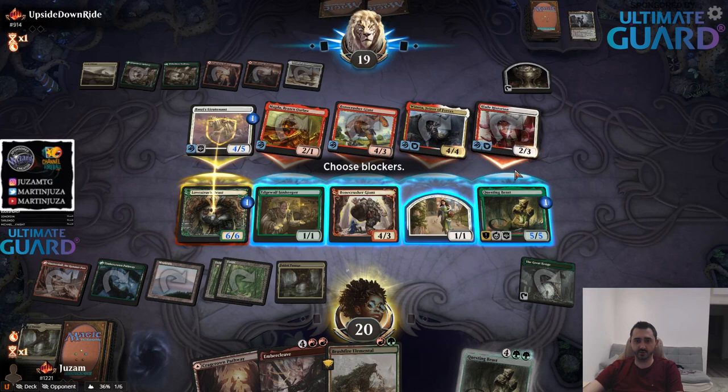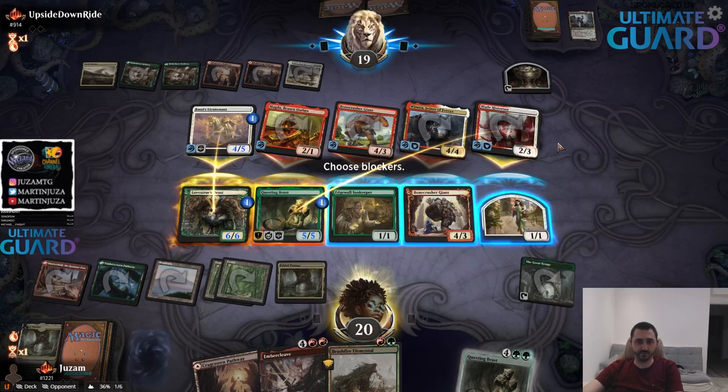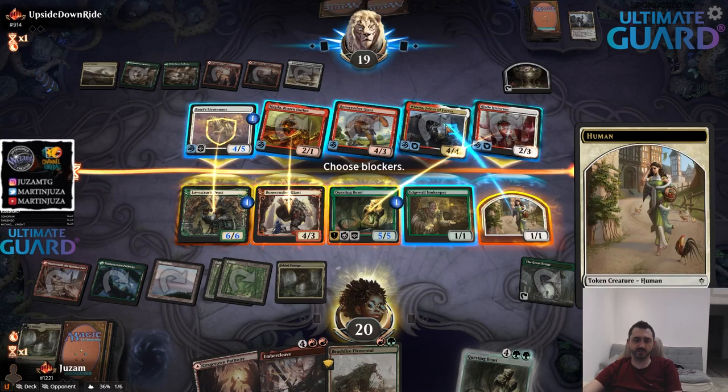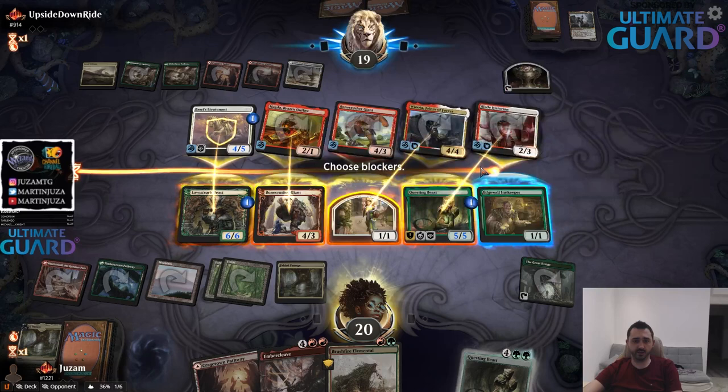Everything is double strike — that's not great. Two, four, ten, that's too much. I can't block the token, it's double strike. I should just do a bunch of trading. Actually this is going to survive — that's pretty bad. No, I should have enough blockers to deal with this. I'll take eight, these trade. Yeah, I think this is fine.